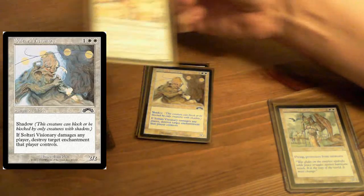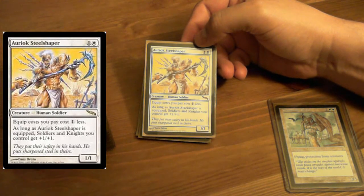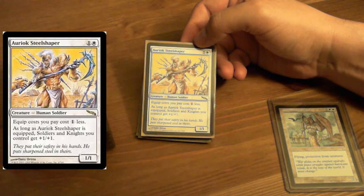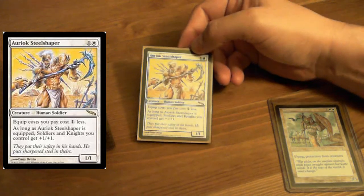Sultariah Visionary has shadow. If it damages a player, destroy a target enchantment. Super handy — that's a Cleric. Auriok Steel Shaper — equipments cost less, and as long as it is equipped, Knights and Soldiers get +1/+1.